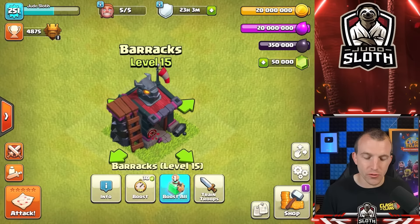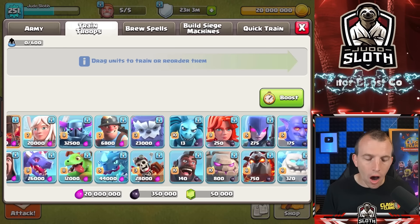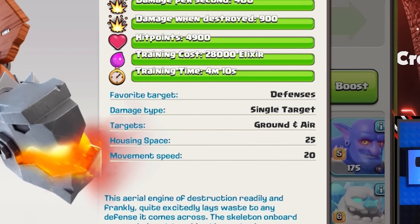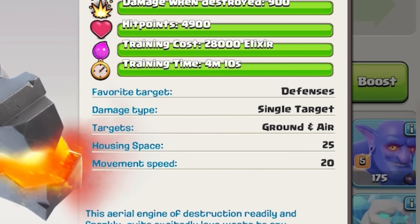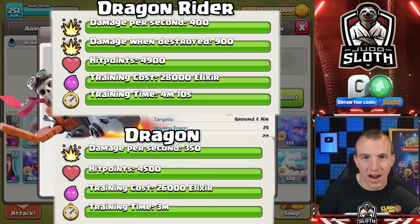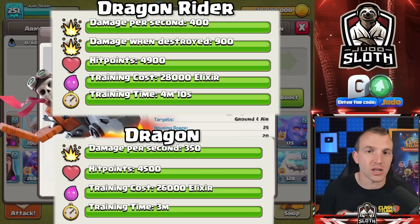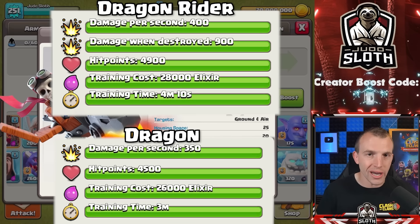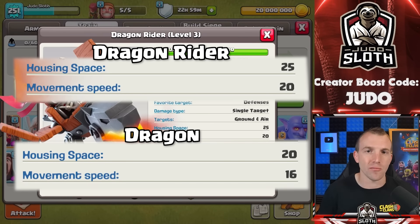My immediate thoughts with the Dragon Rider are to compare it with regular Dragons. Important to note: it is a defense-targeting troop with 25 housing space, sitting between the regular Dragon at 20 and the E-Dragon at 30. Compared to the regular Dragon, the Dragon Rider has an extra 50 damage per second, 400 more hit points, and slightly faster movement speed.